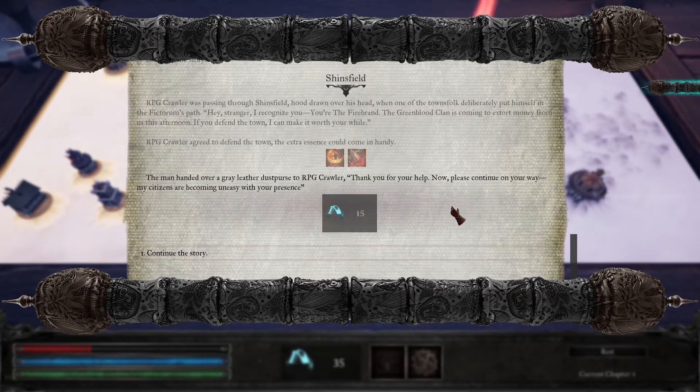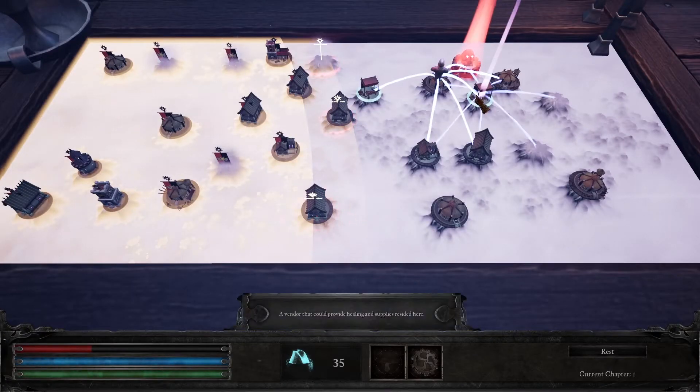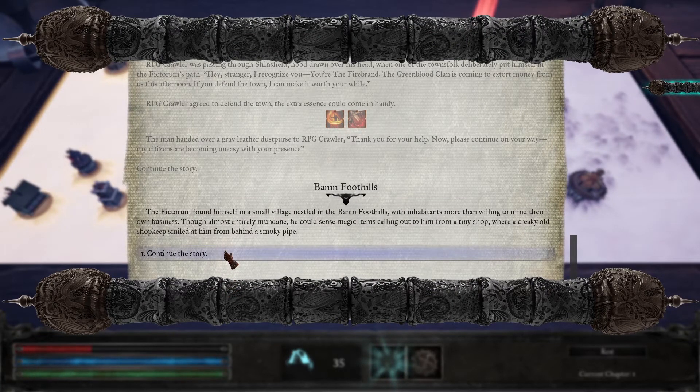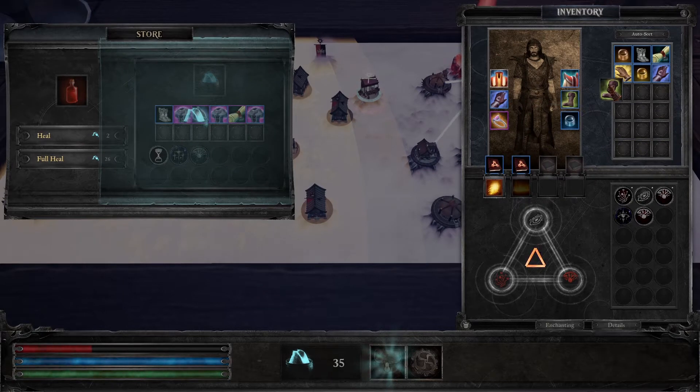At each node, you will once more be faced with an event. Different nodes are associated with different factions, and some nodes may allow you to purchase gear and heal your character, represented by a storefront. These storefronts use essence, the in-game currency. When you reach the ending node in most game types, you then advance to the next chapter of the game.